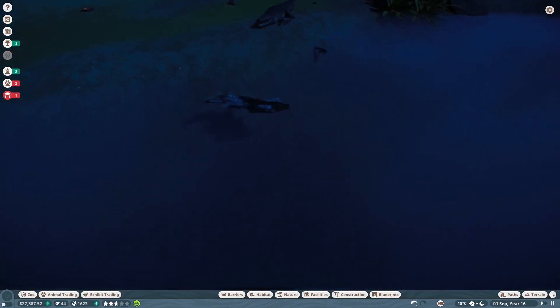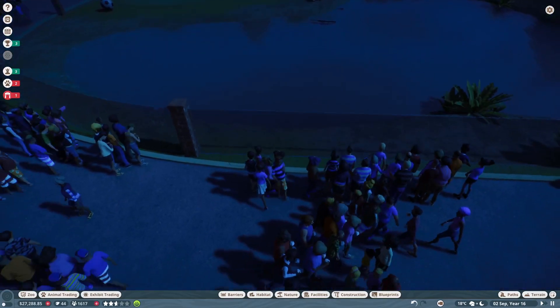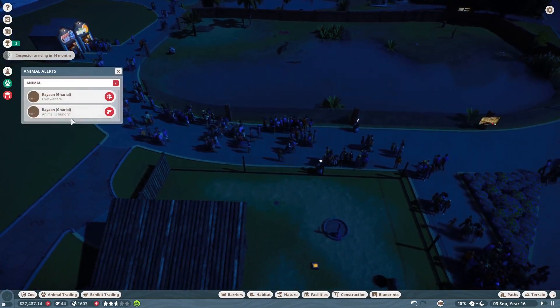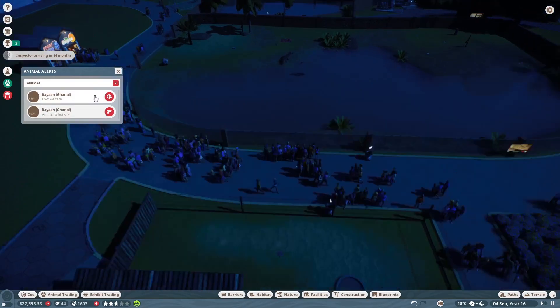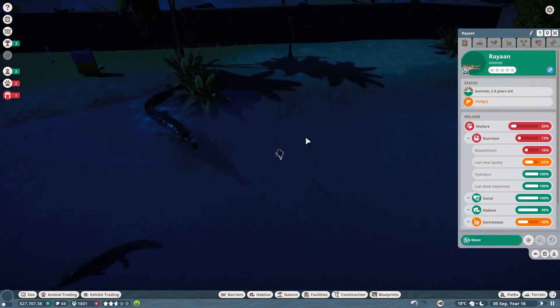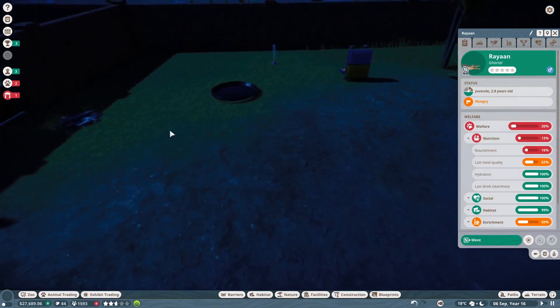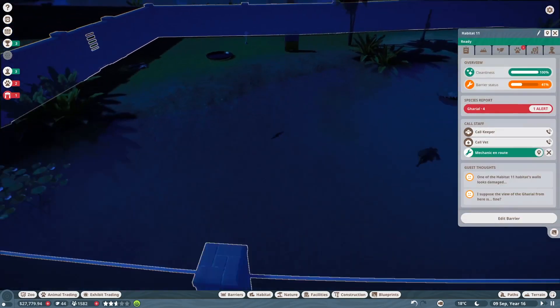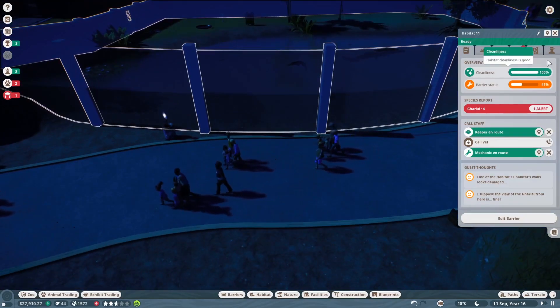And the guests — look at that! We have over 1,500 guests! Both my gharials — what? Low welfare. Hungry. Go eat, little one! It's kind of not... well, we'll call the keeper. Berries — we don't want that breaking out, because that's a lot of water. Yeah, we'll call the keeper too — we need to feed them. I swear, you can just go in there and go up there and eat it.